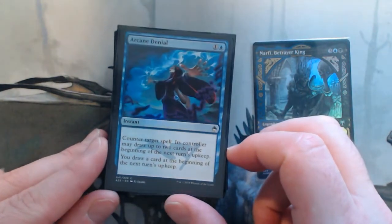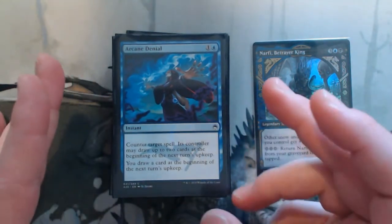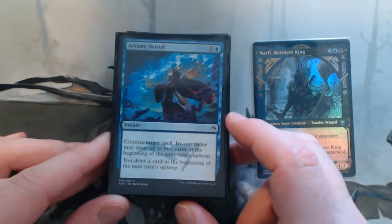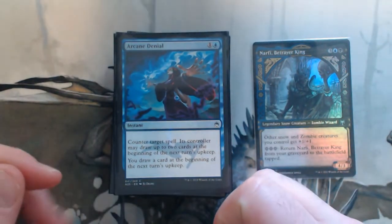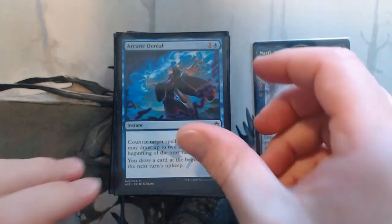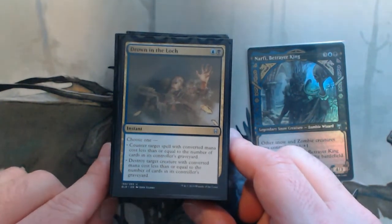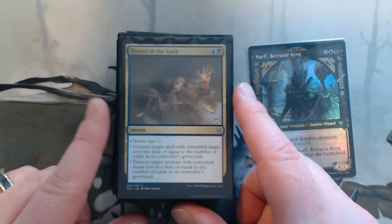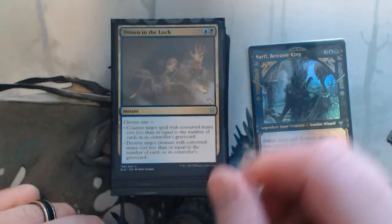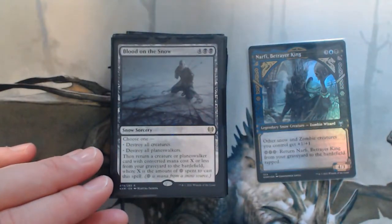Some counters. Arcane Denial — I wanted things with one blue pip since I'm not very strong in blue; I can't play Counterspell with the double blue. Arcane Denial replaces itself and counters that spell, and giving my opponent two cards is not that big a deal. Drown in the Loch — great; it's Terminate and Counterspell in one card, as long as they have a graveyard. This might not work in every meta, but it's really versatile. And Negate — classic; got a nice mystical archive one.